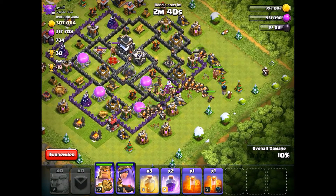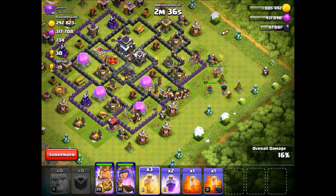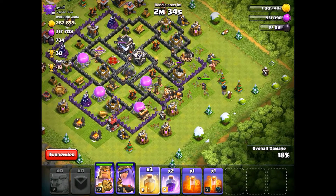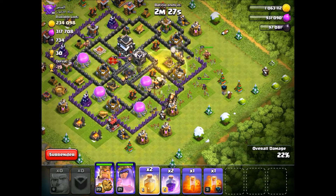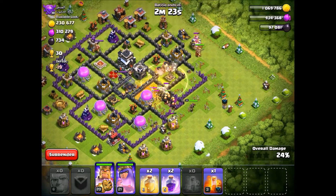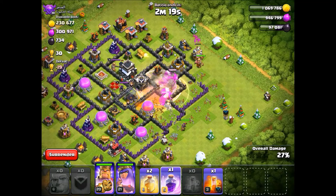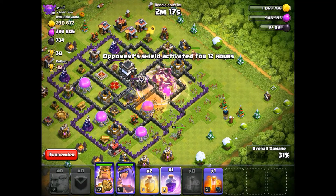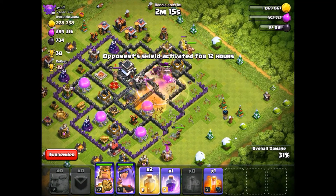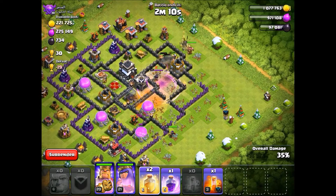There go all the giants. King and Queen are both in. We're going to use all our spells. Oh, all the giants are moving together - that's good. Let's try and put a heal spell on all of those. Okay, good, I got all of them. Let's put a Skeleton spell and drop a Rage. 55 giants - can't really expect much, but it doesn't seem to be going that bad so far. All the giants are in one big spot - that's nice.